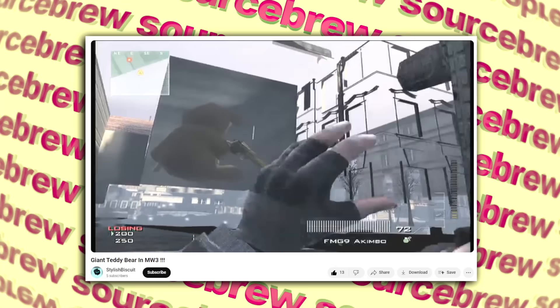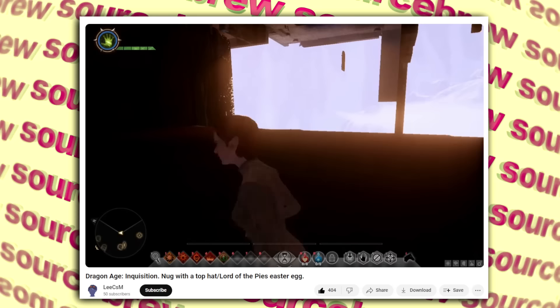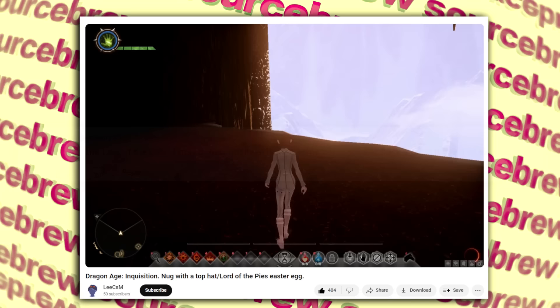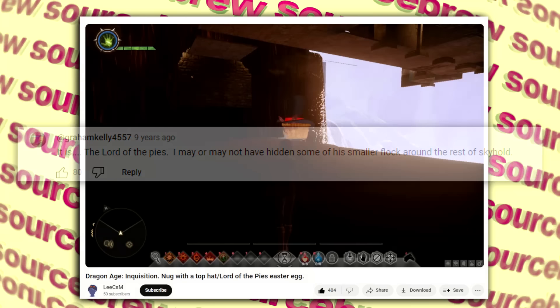Lord of the Pies — Dragon Age Inquisition. If you manage to glitch inside a certain room in Dragon Age Inquisition, usually by running into Solas' room after entering the Skyhold, it can sometimes cause the room to not completely load in, making you fall through the floor and come across a strange thing — seemingly a giant pie with a drawn-on face and a top hat, nicknamed the Lord of the Pies. This term was coined by developer Graham Kelly, who commented on videos showing this easter egg, claiming there were more strange objects hidden behind various barriers and load screens throughout the game.